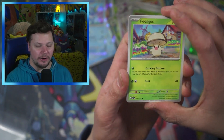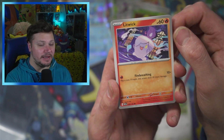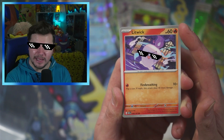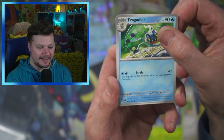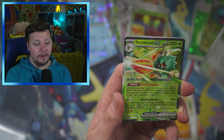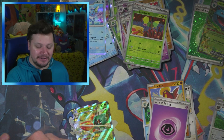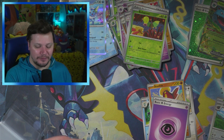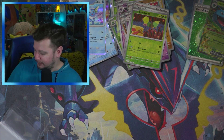This is the final pack of the opening — it's been a minute since I've opened Obsidian Flames so we're gonna see what we can get. We got Dartrix, Frogadier, Stunfisk, Bounsweet, and an Oinkalone and it's a CYEX! Let's go! See what did I tell you? The Double Pack Blessing does in fact work. If you want to use it go ahead — just give me full credit because I came up with it. I am so excited that we pulled that!